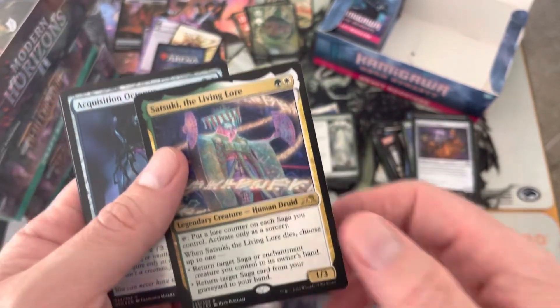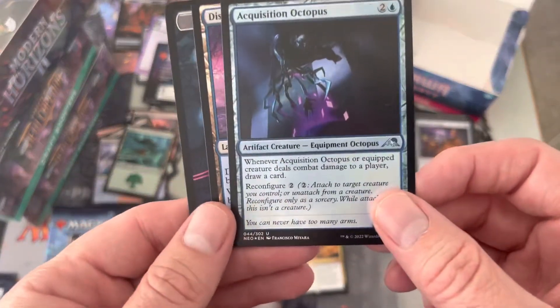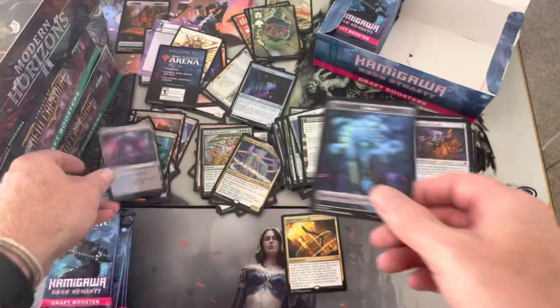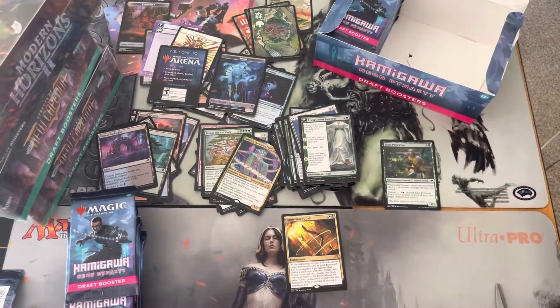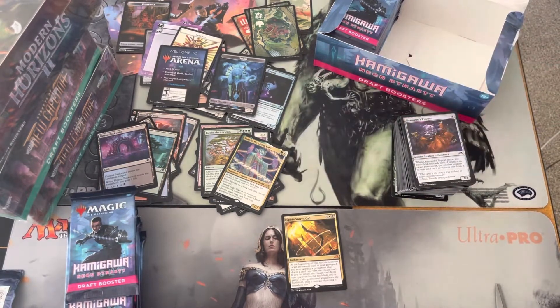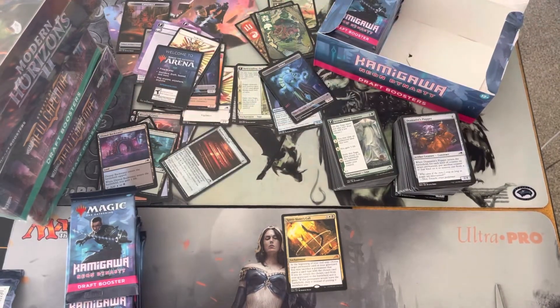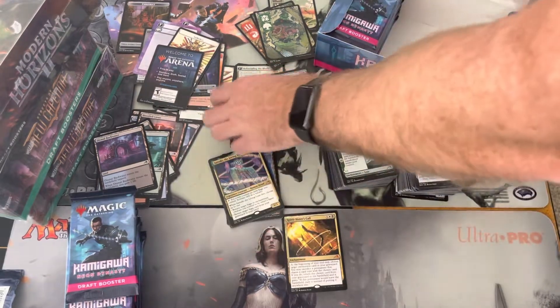Satsuki the Living Lore — she's our saga commander. Acquisition Octopus — very beautiful, foily. And another land and a token. Let's just do a quick little clean up here because we're ripping and rocking. You can tell this is a little chill box blitz bonanza — we're reserving our energy because we are going to go hard today. We're going to crack all of these boxes and get a bunch of videos loaded up for the week.